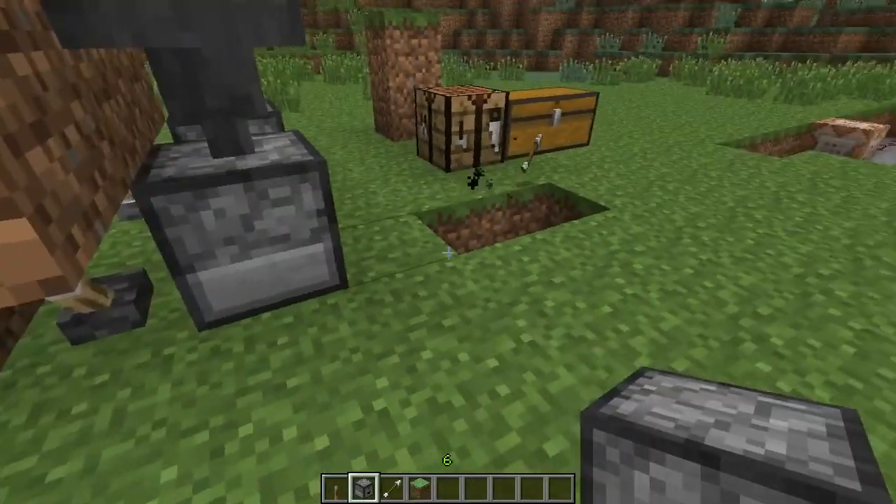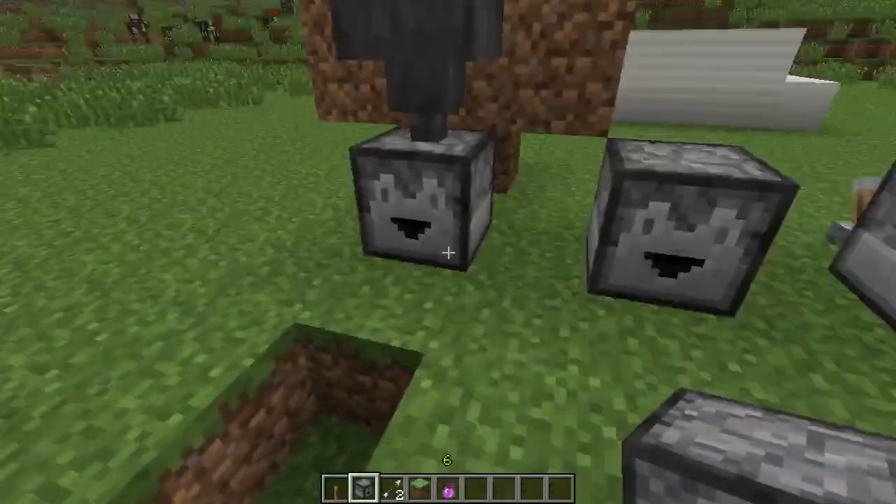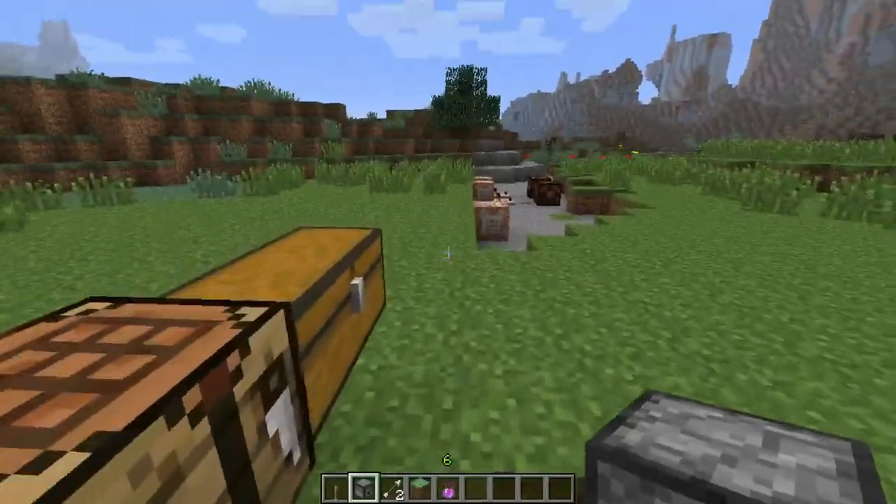A new block called the dropper has been added to the game. It acts like a dispenser but will always throw the item rather than shooting it out.